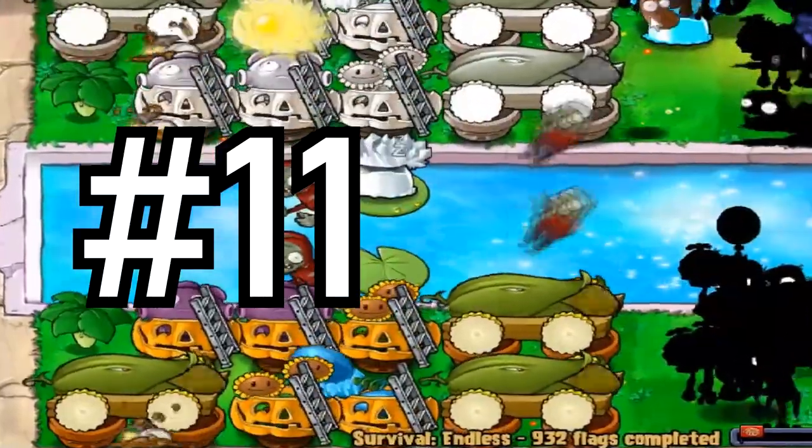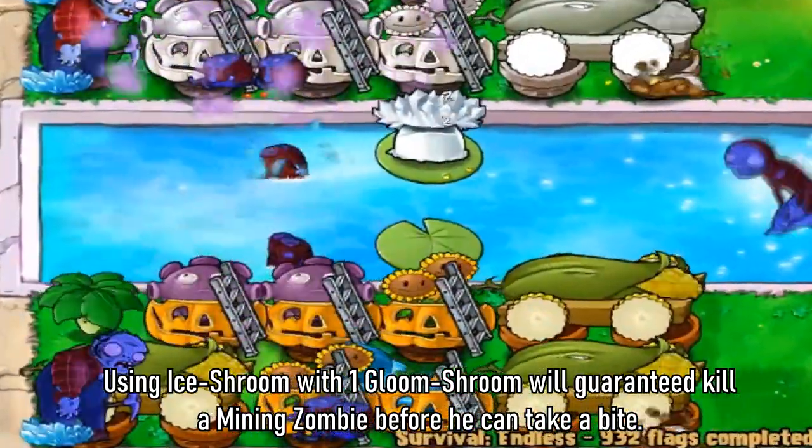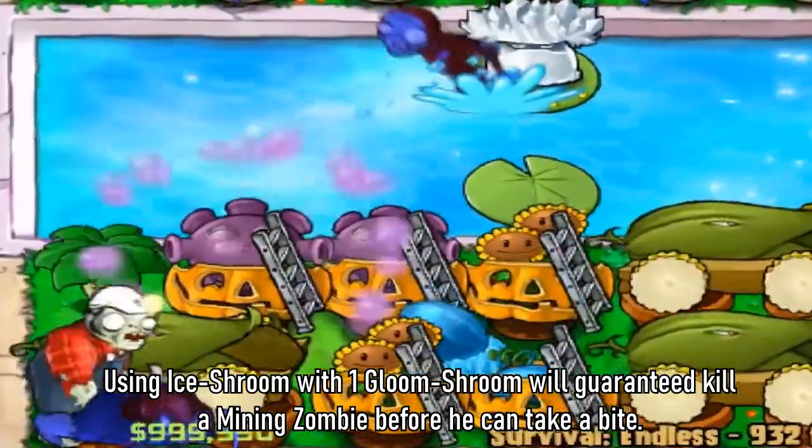Tip 11: Using ice shroom with one fume shroom will guaranteed kill a mining zombie before it can even take a bite.